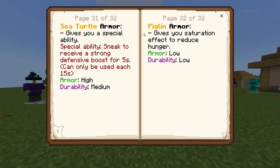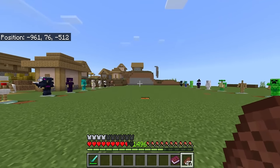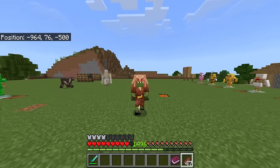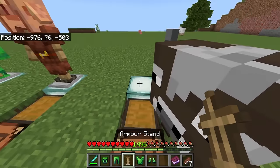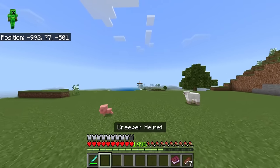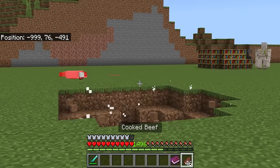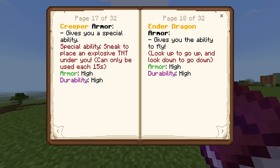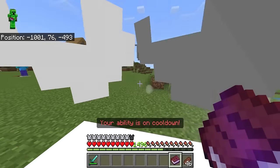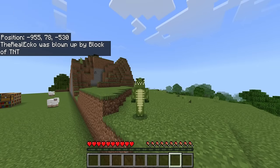The piglin armor gives you a saturation effect to reduce hunger — instead of having to eat constant food, this one just heals your hunger on its own, which is a very beneficial effect on a long journey. Then we have the creeper armor, which I saved for last because it creates some form of TNT explosion. If you crouch, it summons TNT which will explode. It happens every 15 seconds and you don't stand a chance when it goes off.